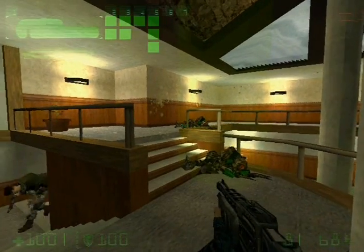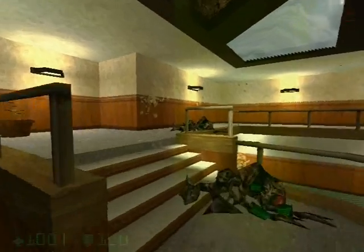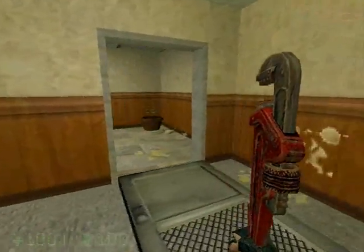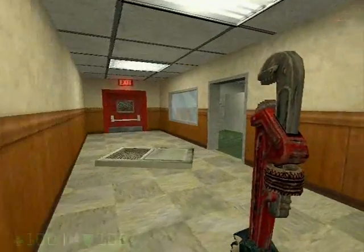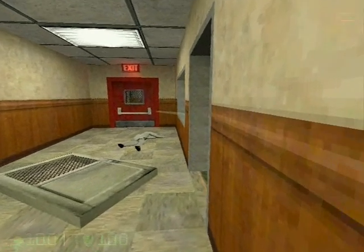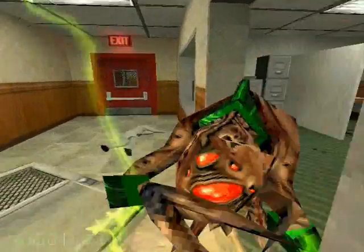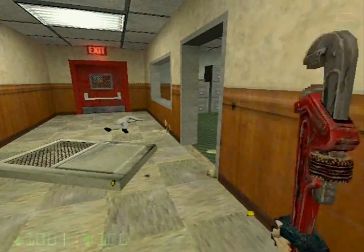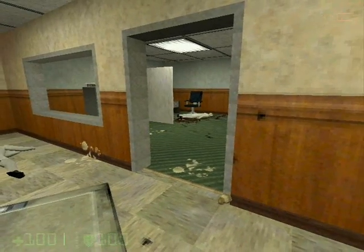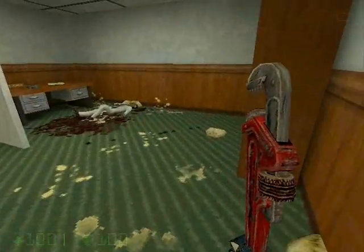Now up here, what I do is I power up a power attack from the wrench, and then charge forward — just like that. Someone suggested that I use the wrench more, so we'll use it here. That's wonderful — one more Vortigaunt. There we go, that's so fun to do.